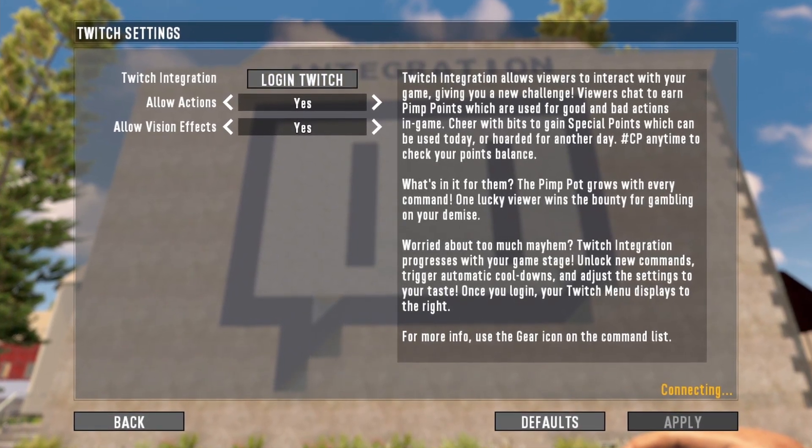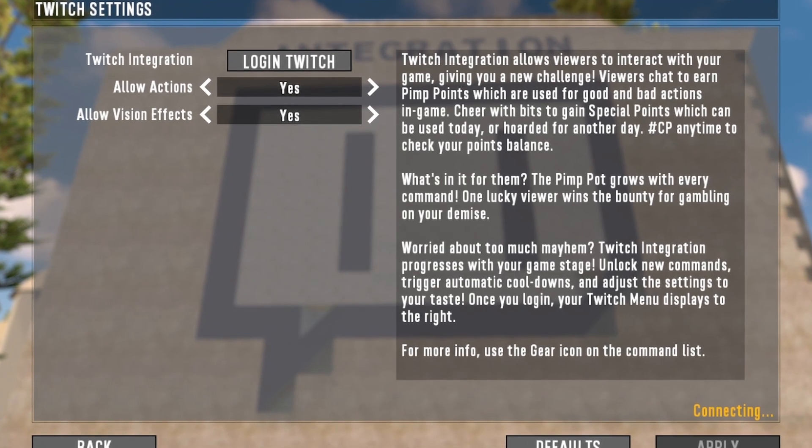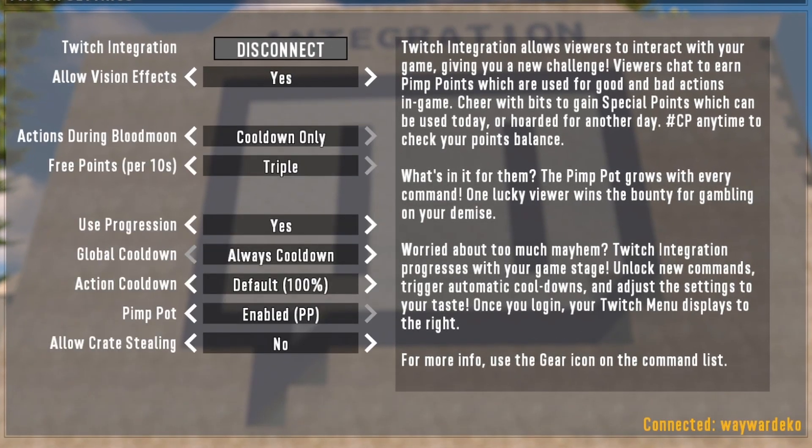Click Log In — I'm not going to show this — but on another screen it's going to bring up your Twitch authorization, which you will go through. Once you click that, it will give you an extended menu. I'll go quickly through the different settings you have here.